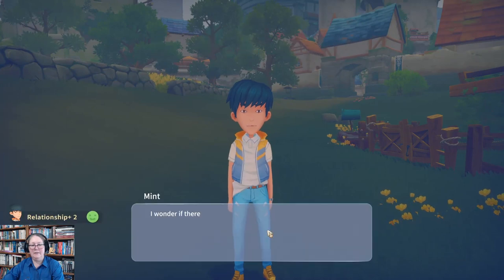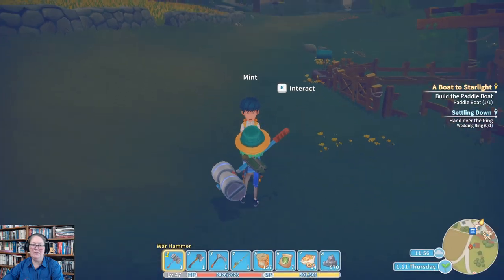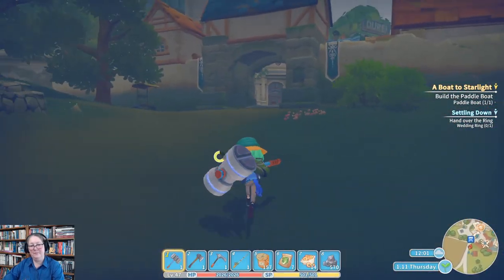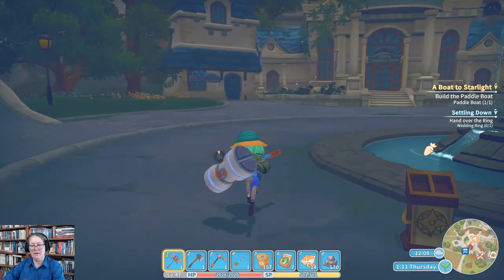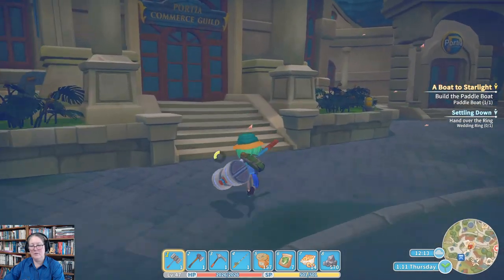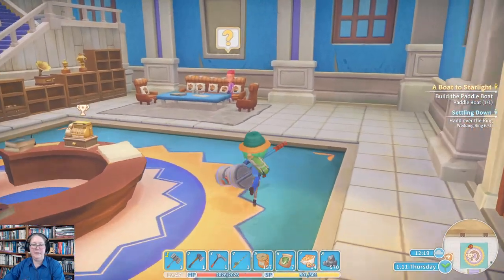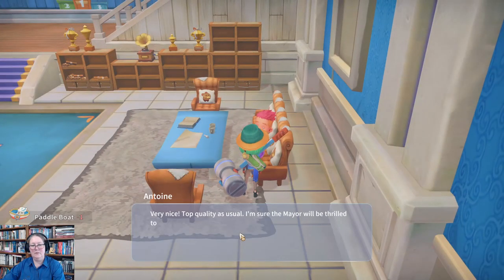Hey Mint, hi how you doing! I wonder if there's a nice napping spot on Starlight Island — there probably is. See you later. Let's go check where I've got to go for this paddle boat — one commerce guild visit coming up. Very nice, top quality as usual — I'm sure the mayor will be thrilled to see this. I can't wait to go over there and take a walk among the corals.